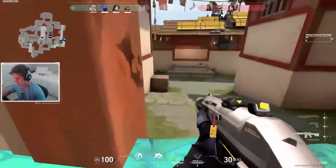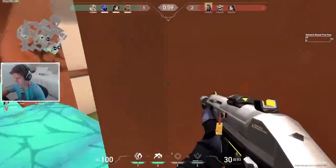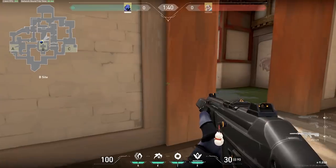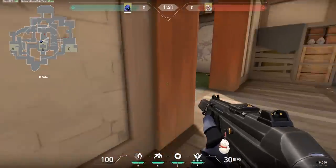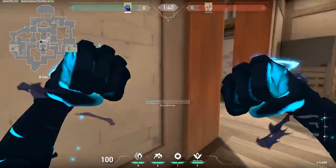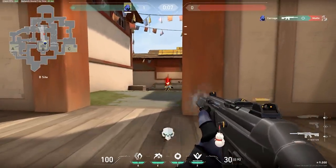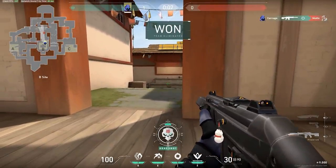Another way to get to unexpected angles is by teleporting to the opposite side of the angle you just peeked. You want to peek out from one side to draw the enemy's attention. Now that they are looking there, use your teleport to go to the other side and peek from there to get an easy kill. This is a great way to be unpredictable and surprise your enemies.